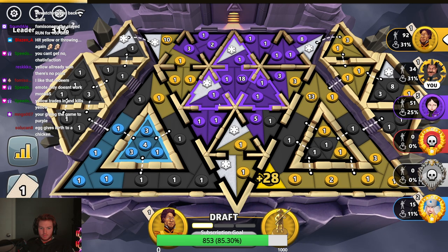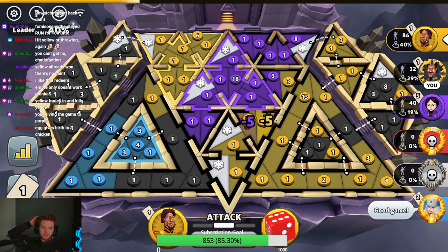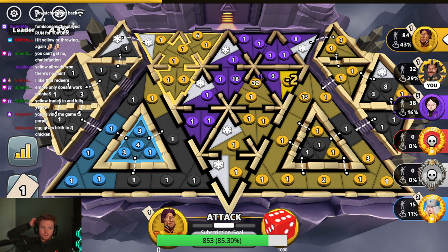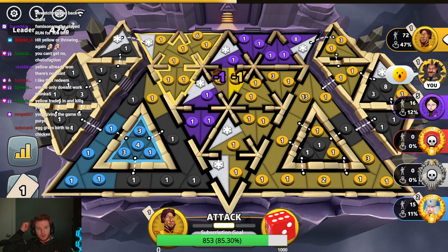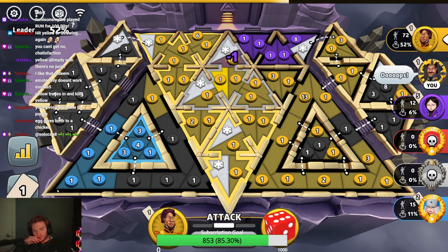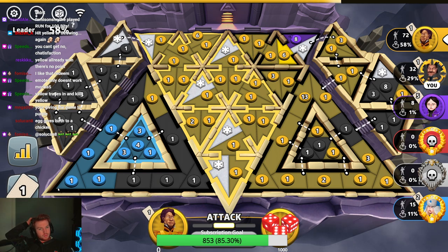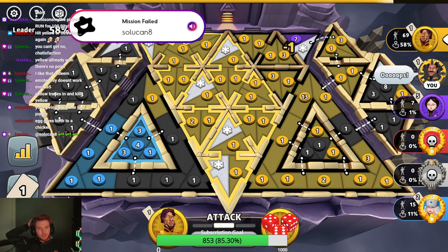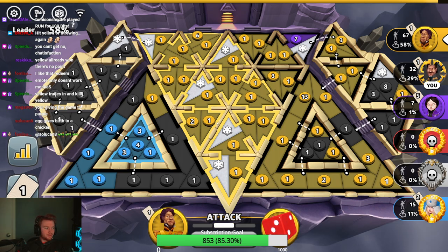Yellow's gonna kill purple, most likely. Oh frick — he got some good dice, but it's so close. Oh frick, I think he just fed that. Oh, he's gotta slow roll him. Uh-oh — mission failed, we'll get him next time. Doesn't get it — yep, that's what I thought. Yikers. We need to kill blue — no, we can't, we don't kill blue.